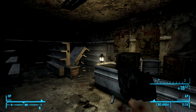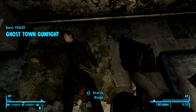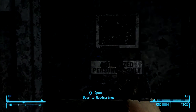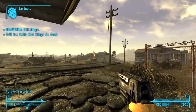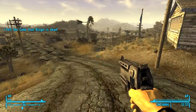After you killed Ringo, the quest will fail — but that's okay. That's what we're gonna do. Take all of it, but once you've done that, don't return to Joe Cobb. Instead, we're gonna do some nice playing around. I'm gonna show you now.